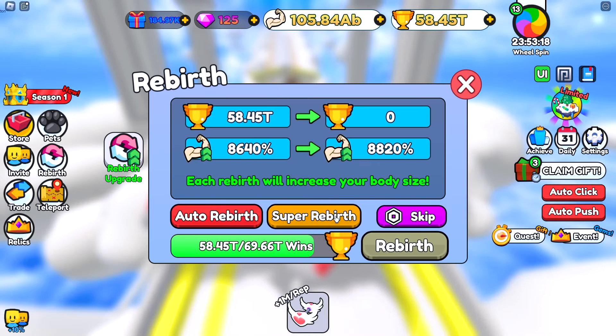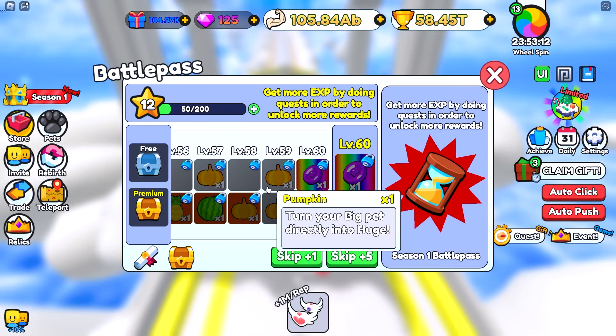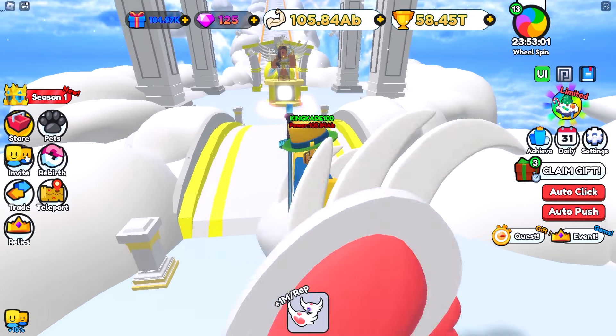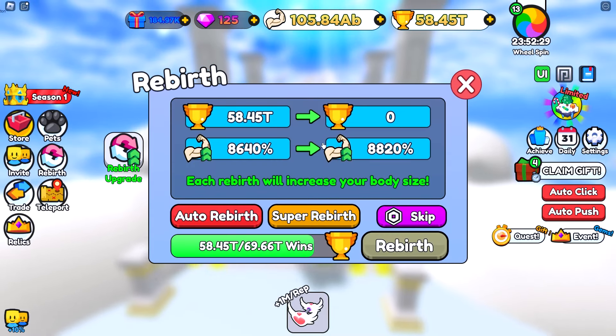You can get gems from super rebirthing over here, you can get them from buying them with Robux, you can get them from the shop, and you can also get them from the season pass. You can also invite people to get gems as well. But the best way to get gems is by super rebirthing.